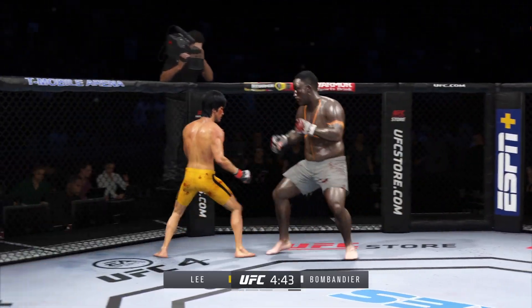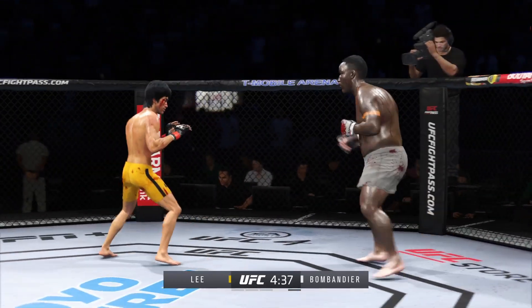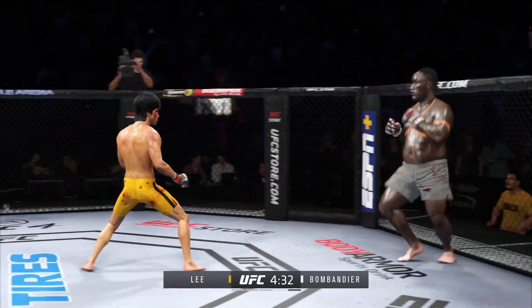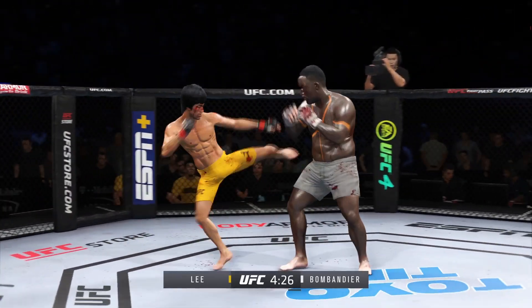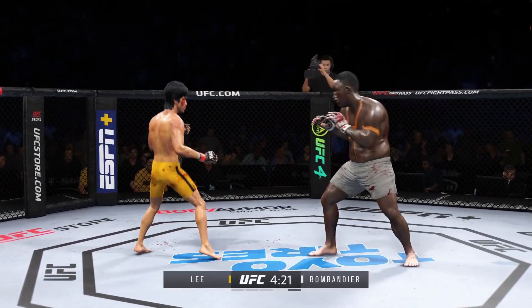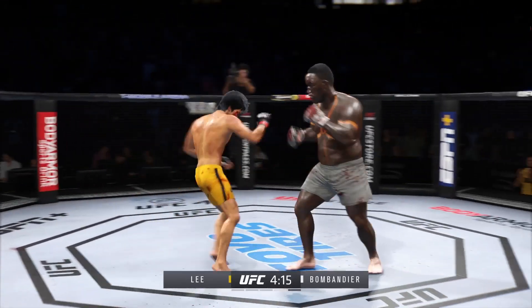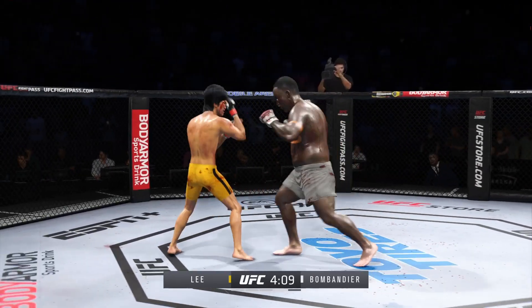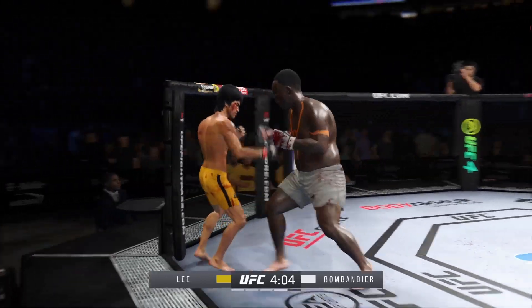Just as he did in the previous round, he continues to connect on a high volume of strikes and doesn't seem to be slowing down whatsoever. Left hook to the head is blocked. Liver kick — if you take those kicks, it's gonna shut your body off. Just misses there with the left. What a punch. Look at him chopping the wood with those leg kicks. Real nice body kick landing. That right punch has been the money weapon for him tonight, and he landed it again there.